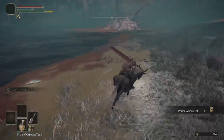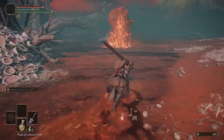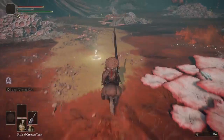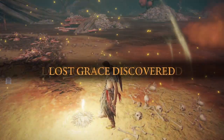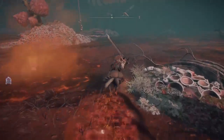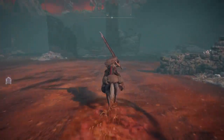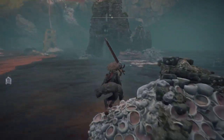Now the water here will poison you — that is the giant rot swamp. But if you are on Torrent you're fine; only the geysers will hurt you. Go right over here, hop out — we need this for later when we actually come in here to beat Commander O'Neill. This makes that so much easier. But we're gonna hop out, we're gonna go to our west to a very big ruin over here, and we're gonna help out our caster buddies.